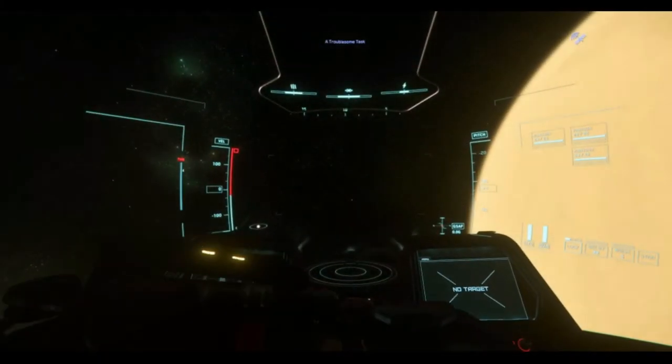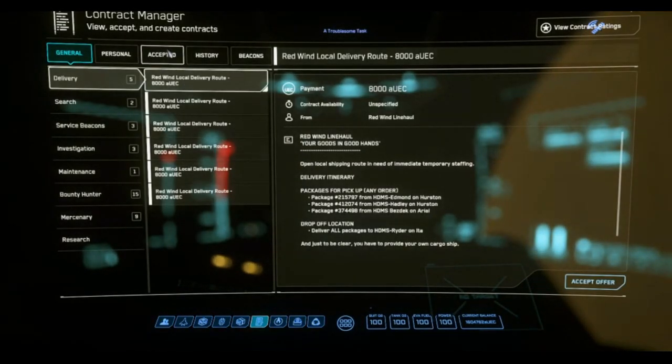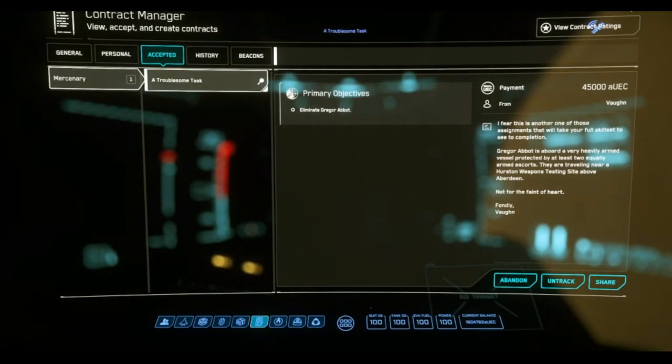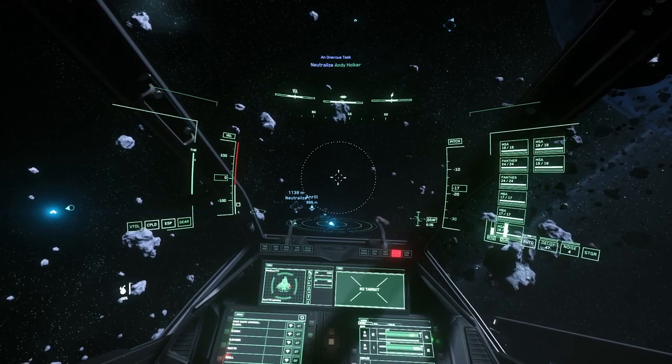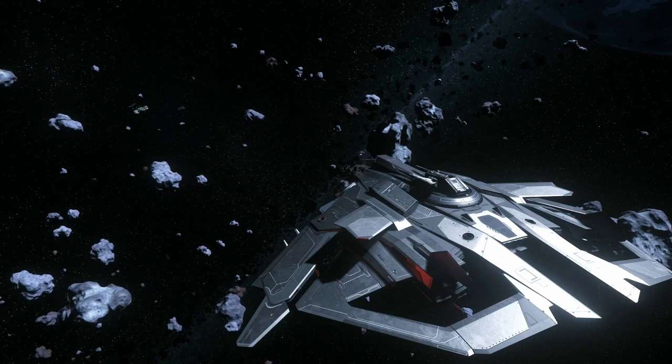The easiest way is to accept missions and build rep with Vaughn in the personal tab to reach the level where he issues you an extremely difficult or troublesome task that pays 45,000 aUEC. This occurs at the master assassin level. The location shown with these missions will be a weapons testing site above Hurston or in Crusader — shown as an asteroid field. This is very important, as this needs to be performed in a site with zero G.